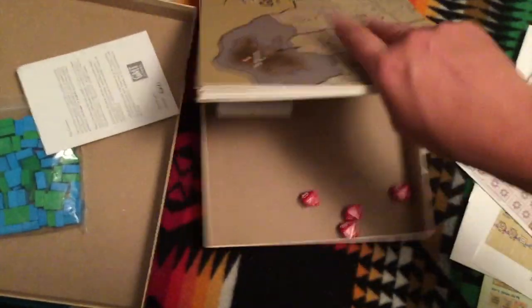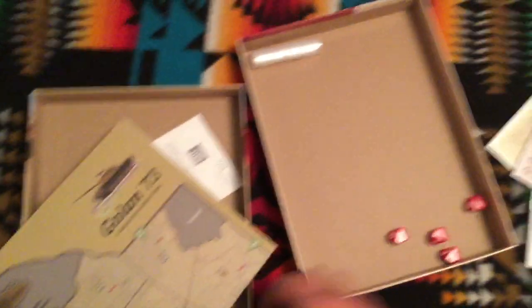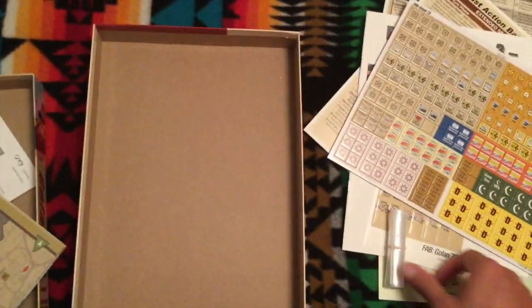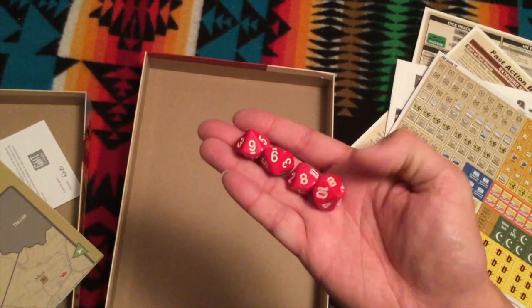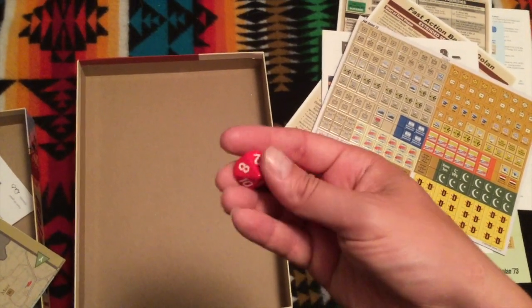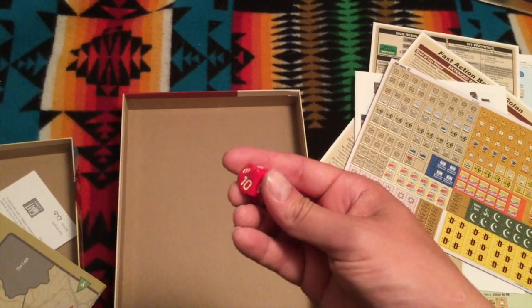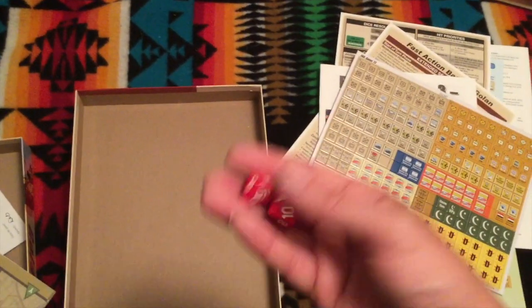Next you have a map, which I'm going to unfold for you — it's all stuck together. GMT baggies and counters are perfectly suitable for a game like this; you don't need a countertray for this. You have a series of four D10s. The FAB Bulge game came with black dice and these are a little bit different than your ordinary D10 dice in that they have the number 10 instead of a zero, because the numeral zero would be a 10 in this particular game. The FAB Sicily game came with four white dice, and now this one comes with red ones.